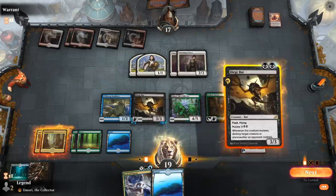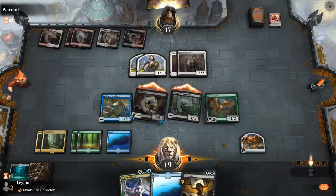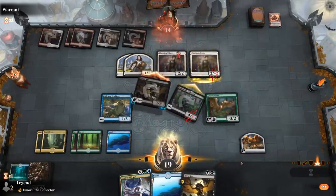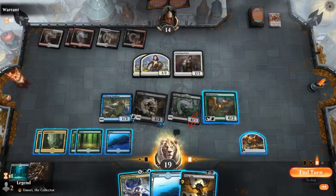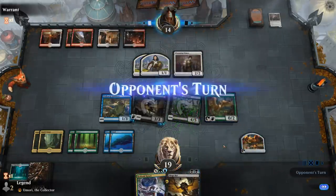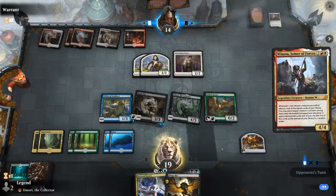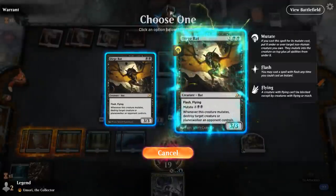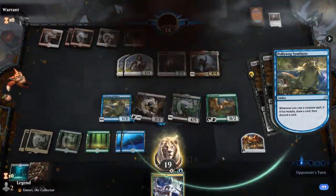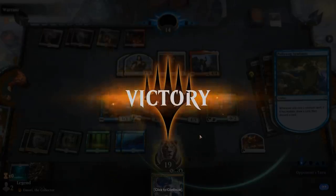Another bat is excellent. These tokens are non-humans, so: mutate bat on bat, kill the two tokens, and we don't have to worry about Winota as much. I can attack first maybe and force a double block. Opponent is just chumping. Another Winota — yeah, Dirge Bat having Flash is pretty key here. Opponent explodes, so having instant-speed answers to Winota definitely helps out in the matchup.